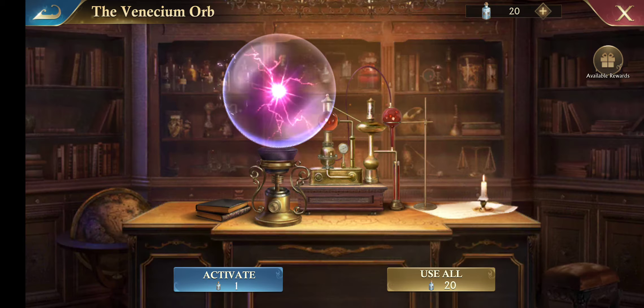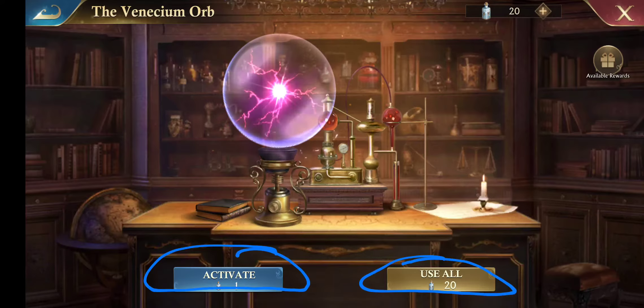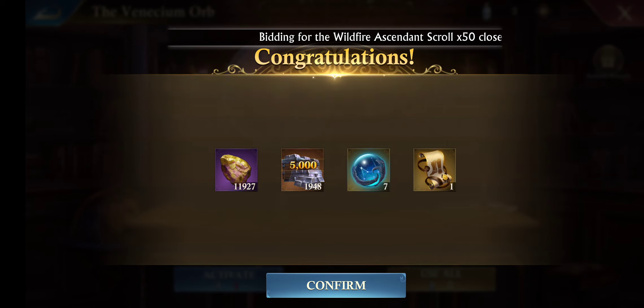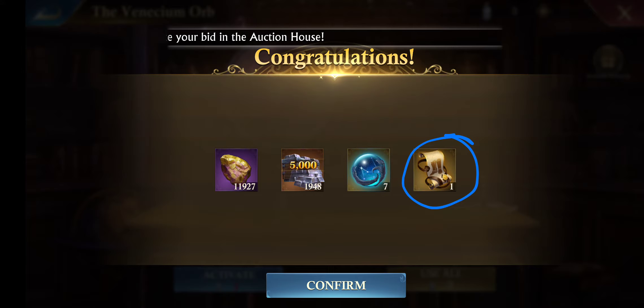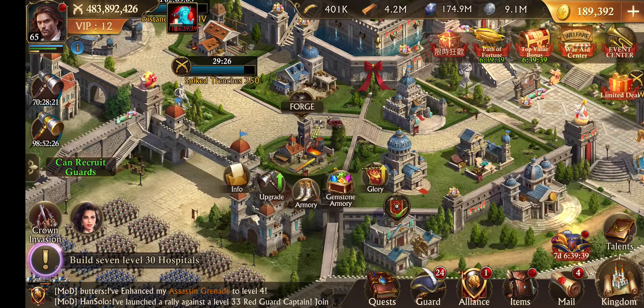Let's just see what these 20 Elixir is going to actually get me. You can do it one at a time, or you can use all. I've seen it go both ways, where I've gotten Pursuer ingot or scrolls on either one. So this time we're just going to use all 20 in one shot. And we've got a Pursuer boot scroll. I already had that. I got seven Elixir back. Right here, as you can see, I got one for 20 Elixir. So, I can upgrade my boots now to a level two.